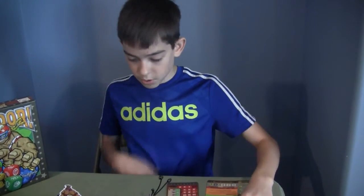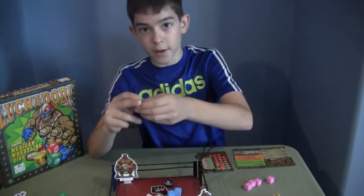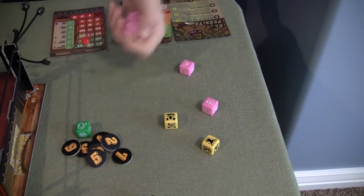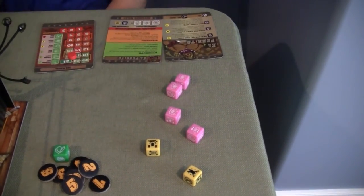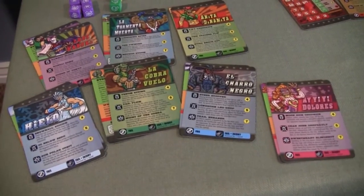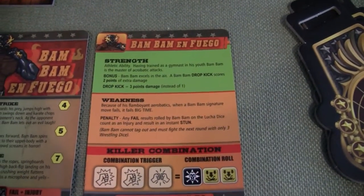Once you get someone in the pin zone those are pretty deadly. If you pin someone twice and they only roll three dice but still need three blocks and counters, it's very deadly — and if they don't escape, you win. There are ways to escape the pin. Plus every character has different abilities, different strengths and weaknesses. You can also play basic without those abilities if you don't want to use them.